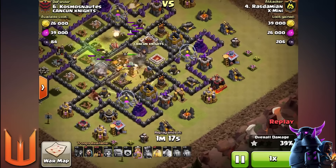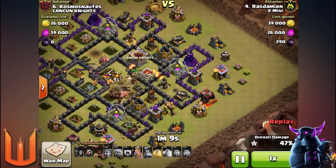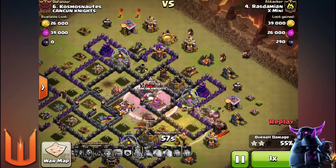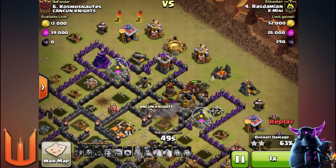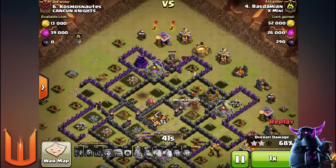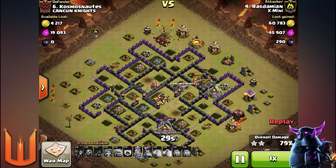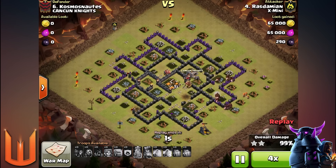The hogs are surgically deploying on the outside while the defenses are distracted in the core where the Barbarian King and Valkyries are. You can really tell this base is going to get three-starred once the hogs are sniping the outer defenses. There is also a GoVeLo version: if the Air Defenses are centralized, replace the hogs with Loons to knock out those Air Defenses in the core, then snipe the outside defenses with hogs. Let me know if you use GoVaJo or GoVeLo.